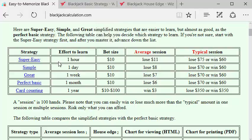The simplified strategies have simplified charts, but have incorrect decisions which cause you to lose more, but not that much more. For example, if you're playing $10 per hand — a bet size of $10 per hand — and 100 hands per hour, you will lose on average $6 per session playing the perfect basic strategy. The great strategy, you lose an extra dollar; the simple, $1 more; and super easy, a few dollars more. But you'll spend much less time trying to memorize the strategy.